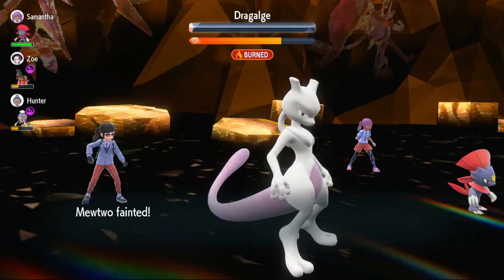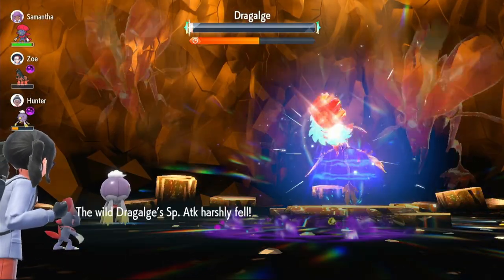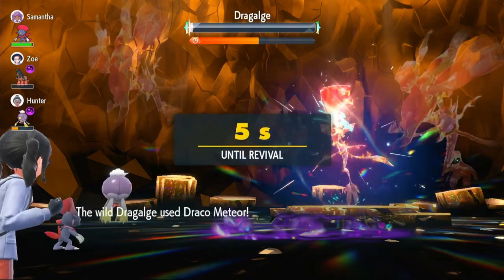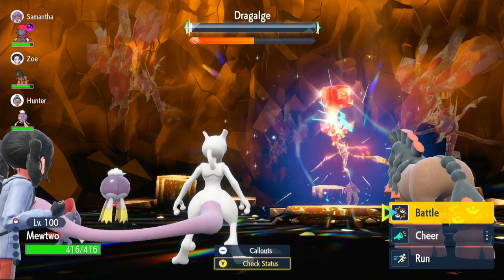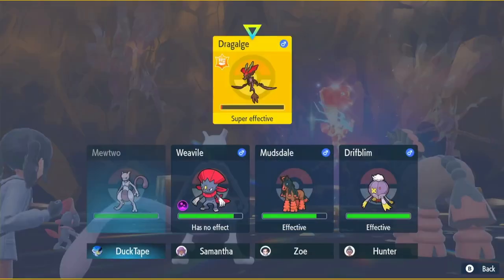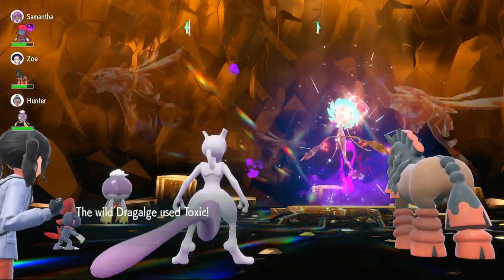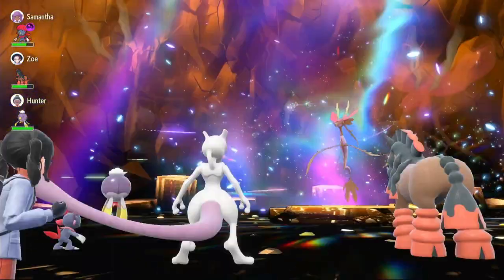And now we use Psystrike because his Defense is 90 and Special Defense is 123. See how much damage it does — it does a lot of damage, but doesn't quite finish it off. If we had the Life Orb and were purposely going for one-shots, that would have taken him out. At least we got to show just how much damage it does — 90 Defense is actually quite high. We use Psystrike again to finish him off. Boom! Dragalge goes down.